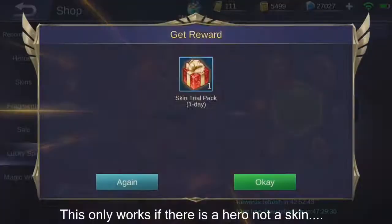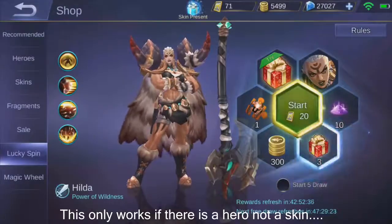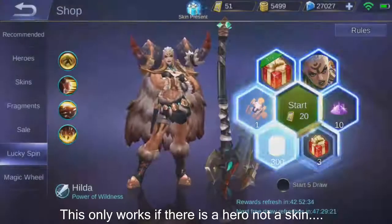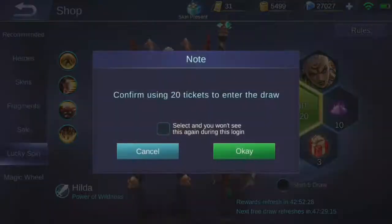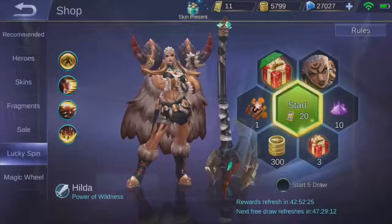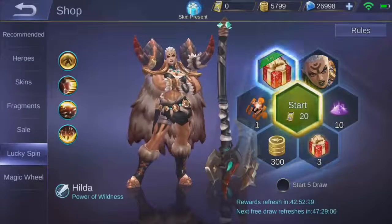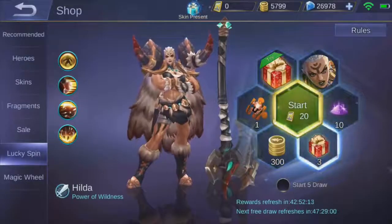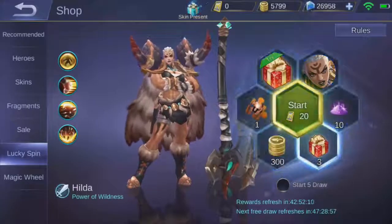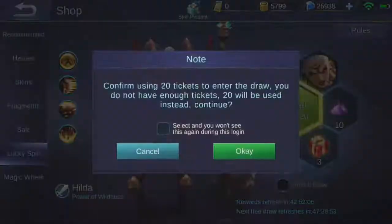I'm gonna waste all my tickets here to try it. I got the test one — whatever. I just realized you can actually spend diamonds in this, but I think a lot of you guys probably have a lot of tickets which you can spend since we don't really use tickets that much. I'm just gonna keep spending — this is actually really good if you need battle points to upgrade your emblems. Let's see — just give me the Hilda skin. So there's only 20 diamonds per roll, which isn't that much.